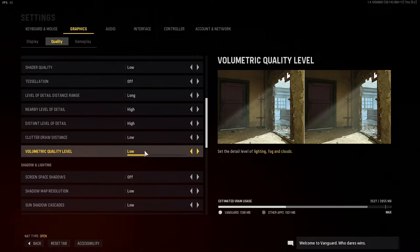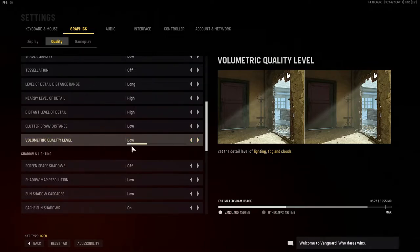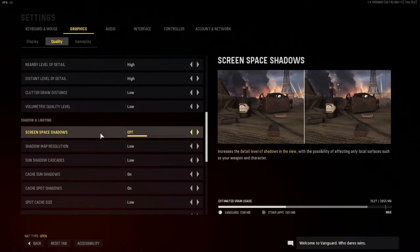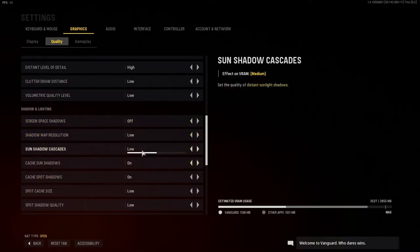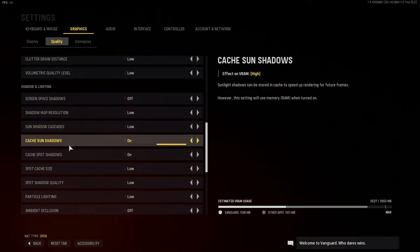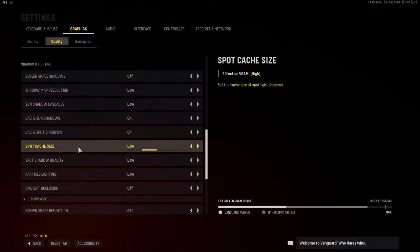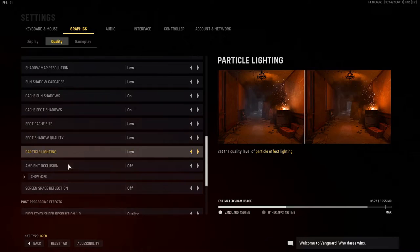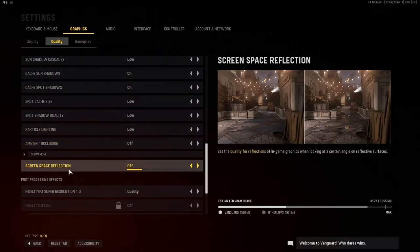Get up and play the game. Going down now, we've got the shadows, which do make quite a big impact on the game. Screen space shadows: turn them off. Pretty much everything here is low. Shadow map resolution: low. Sun shadow cascades: low. You want to turn the cache shadows for both spot and sun on, because it helps improve the rendering in future gameplays — it doesn't have to keep re-rendering things because it already has that memory. Moving on, everything on low here. Spot shadow cache size: low. Spot shadow quality: low. Particle lighting: low. Ambient occlusion: off.